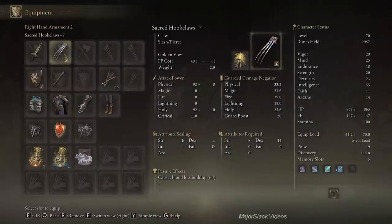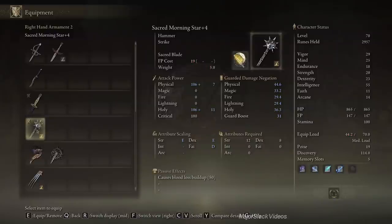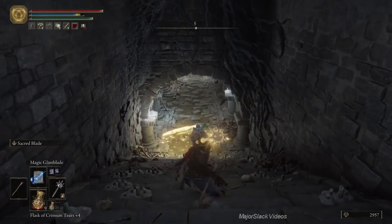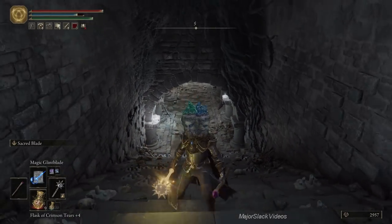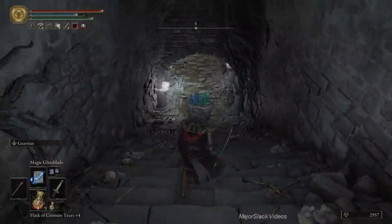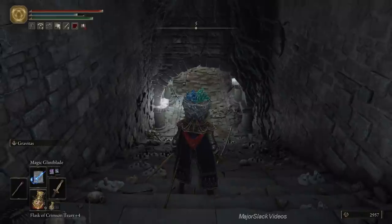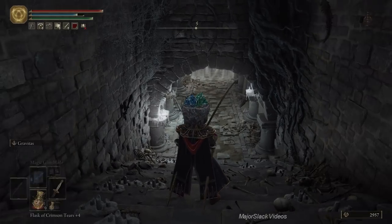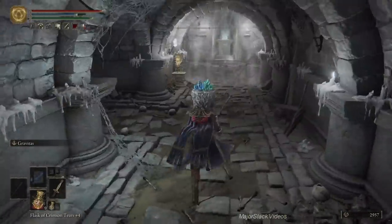Previously I was using the Morning Star with the Sacred Blade Ash of War — it enchants your Morning Star with holy damage but only lasts for 20 seconds, which I find kind of annoying. Or you can kill the skeleton and then hit it while it's on the ground while it's glowing. I also find that annoying. I think the best thing to do is just throw Holy Pots at them — it's like an instant kill, and it really helps out in a lot of situations where there are numerous skeletons waiting to ambush you.